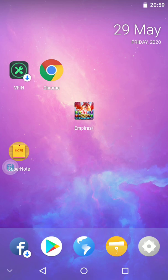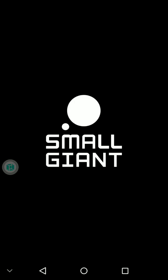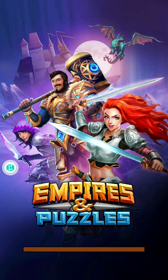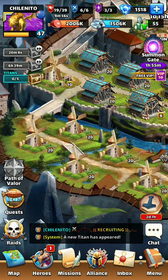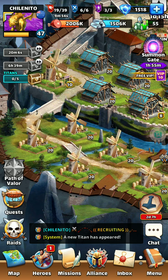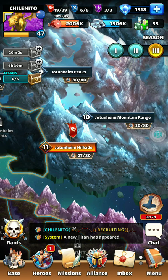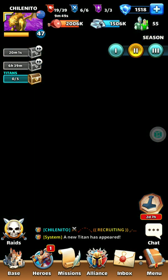If you slide the bubble to the left, there is my virtual operating system. I've already created a Gmail account and downloaded and made a new account with Empires and Puzzles. If I click on that, this will load my second account on our second alliance. We do have three alliances at the minute and they're filling up pretty fast.